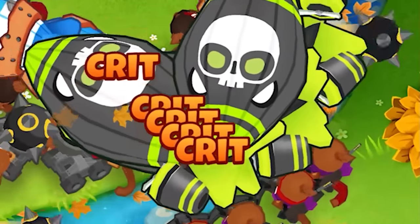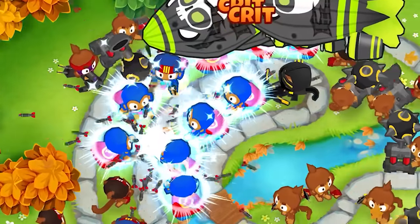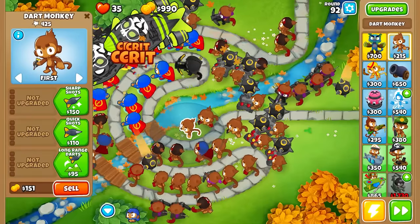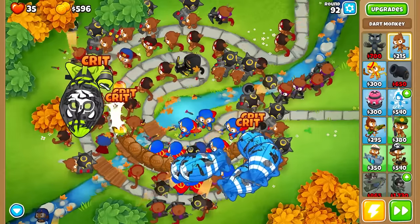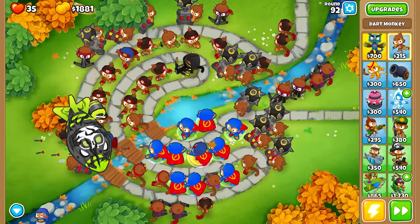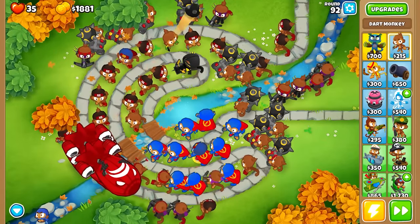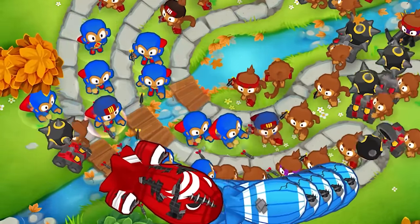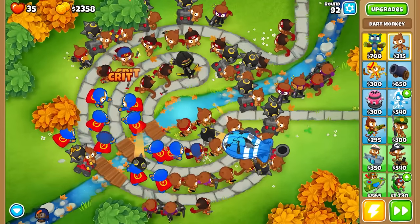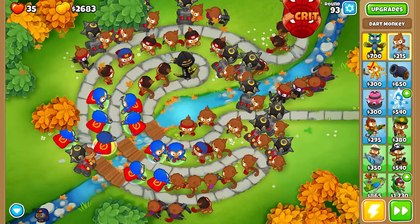Super monkeys it is then — let's see if we can take down some of these giga blimps. This is just getting ridiculous. We still haven't got one of those blimps down yet, but this is becoming a problem. I think we might manage it. As soon as this super monkey fan club ends, we'll just spawn in the next one. Come on guys, keep going, and next one in. Do the damage. Burst those balloons. Round 93 complete. By the skin of our teeth, we're still managing it. It's ridiculous, but it works.